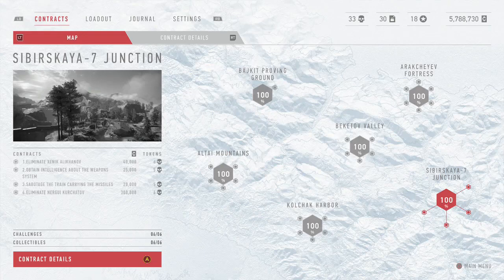Hey guys, this is your boy Trap and today I'm going to be showing you how to get two achievements in one video on Sniper Ghost Warrior Contracts. The two achievements are Deadeye and Virtuoso. For Virtuoso you need to kill an enemy with each sniper rifle, and with Deadeye you need to unlock 10 sniper rifles. So you're going to be doing these at the same time.